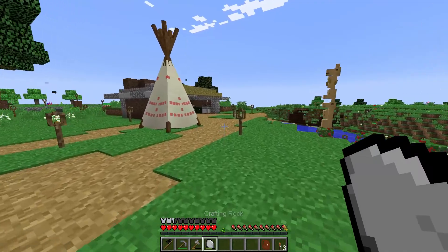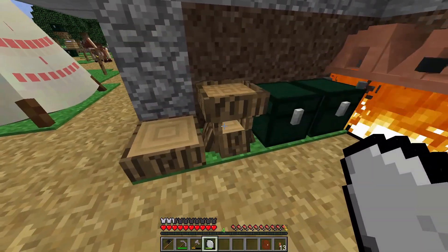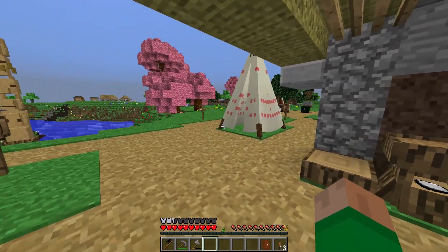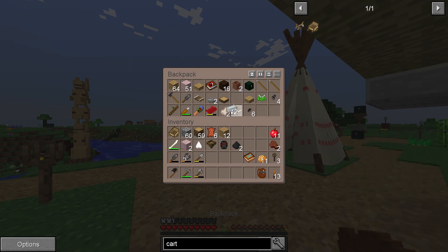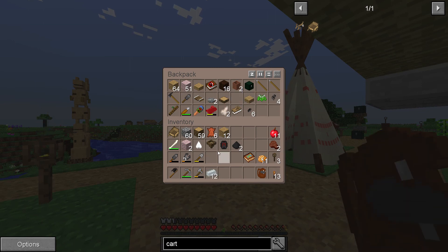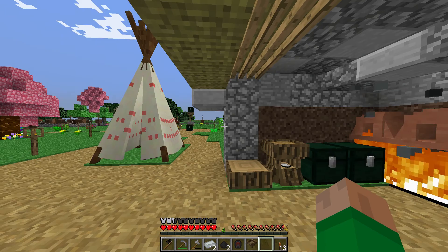So we have three things left: we have to make the heater and we have to make the melter, and that should get us to the next age. To make those we need a whole bunch of porcelain bricks, and this stuff here to make at least one of those. We also need these clay barrel extensions — so I think that's most of what we need.